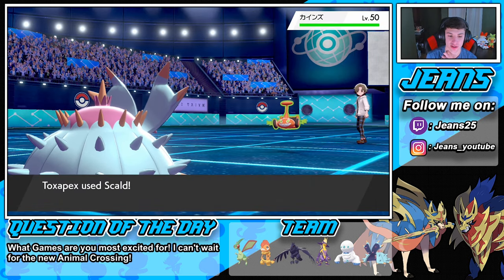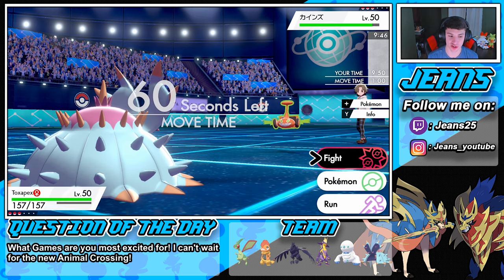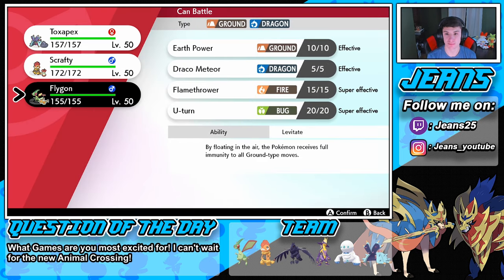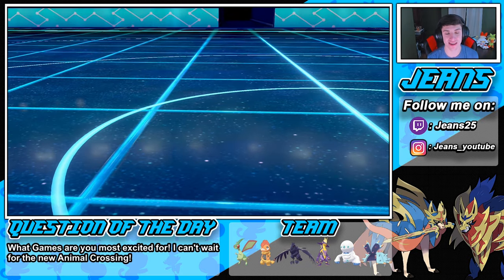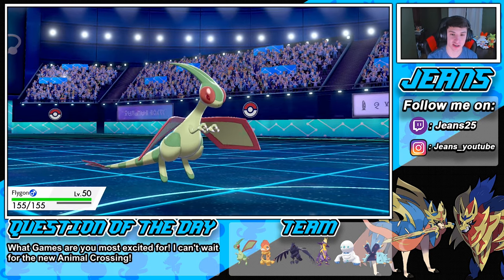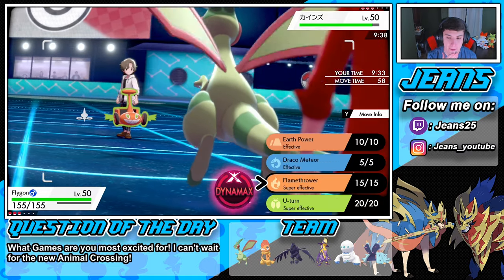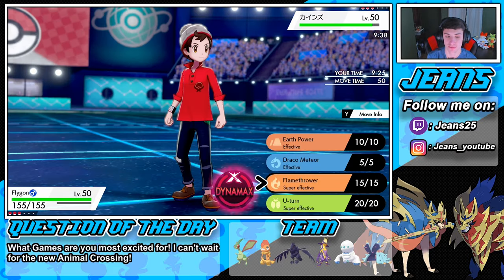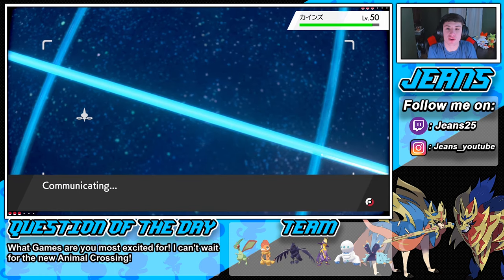Rotom-Mow is here. We try to get that burn while it goes for a Thunder move — we're shaking off the Taunt. We're going to swap out into our Choice Scarf Flygon. We're part Ground-type so electric moves don't affect us. Toxapex comes back, then we roll into Flygon. He goes for a Discharge — doesn't affect us because we're part Ground. We go Choice Scarf into Flamethrower — I can see him going back into Gyarados, so we fire off the Flamethrower.